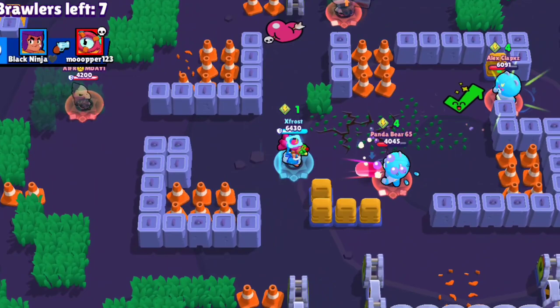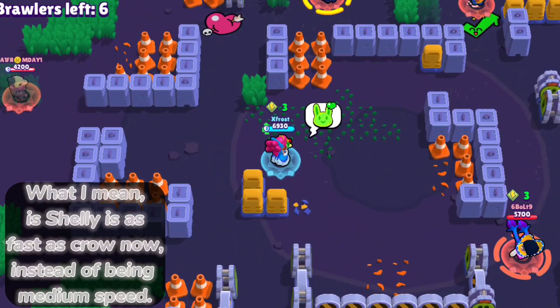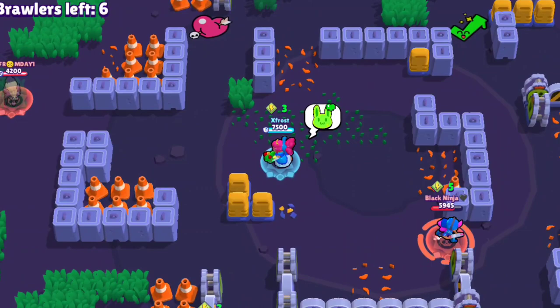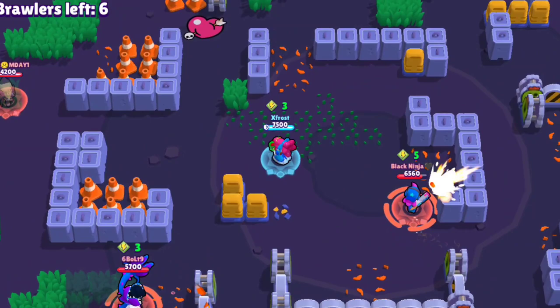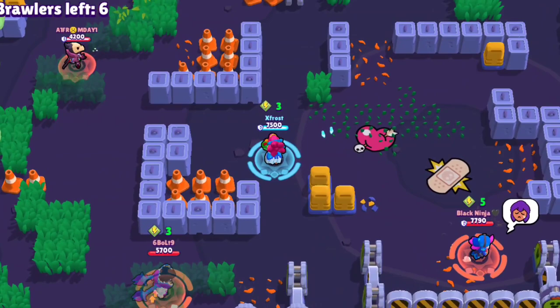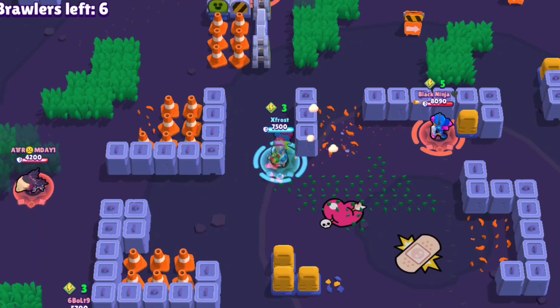Most long-range shooters will counter you, but Shelly now has a speed boost making it easier to dodge. That buff is insane — it's why Shelly is meta right now. Fang can counter you but only if you're low health. If you're in a bush, always keep your super active just in case a Buzz uses his gadget on you or tries to super you — having it ready will scare them off.